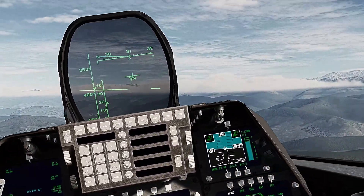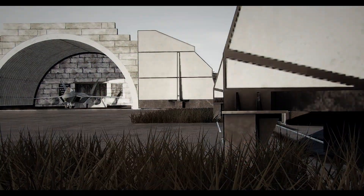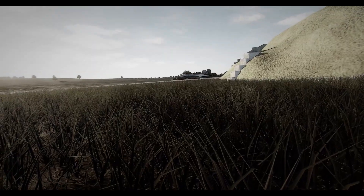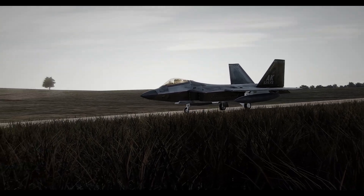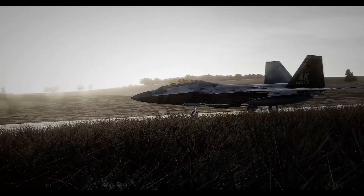Next we'll highlight some key improvements of this version of the Raptor. First, nose wheel steering authority. We no longer have to worry about spinning around aimlessly like a spinning top. Now the nose wheel steering authority is a little bit more realistic and we can make some pretty cool cinematics, like this scene here.